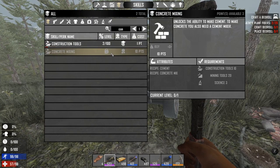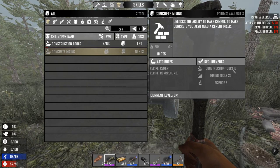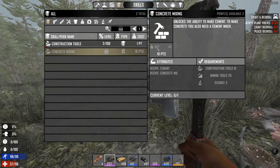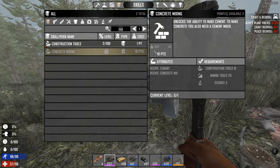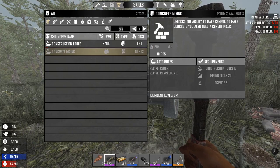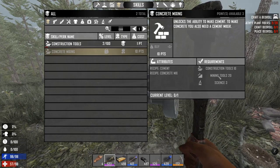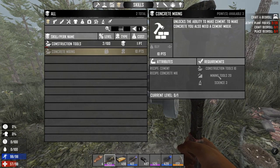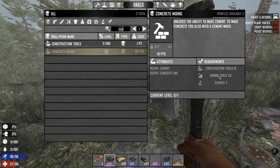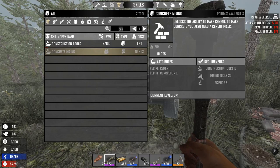You also need certain perks. You need Construction Tools level 10 — you should already have reached level 15 if you have the workbench, since the workbench requires level 15. You also need Mining Tools level 20, so you need to mine a lot of boulders. I recommend that because it gives you a lot of experience points, letting you level up and reach Mining Tools 20 in the meantime.